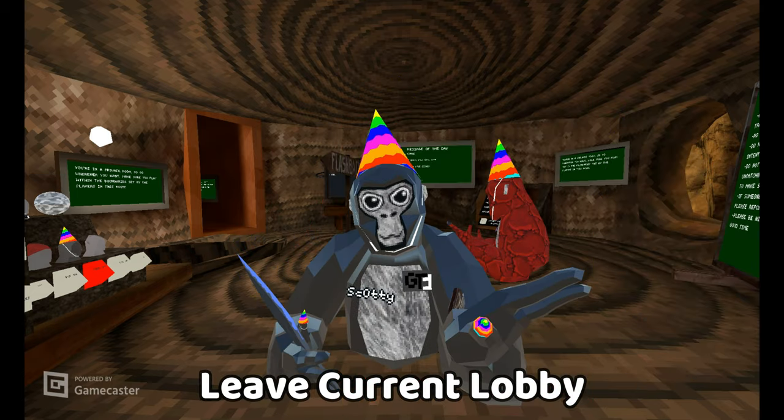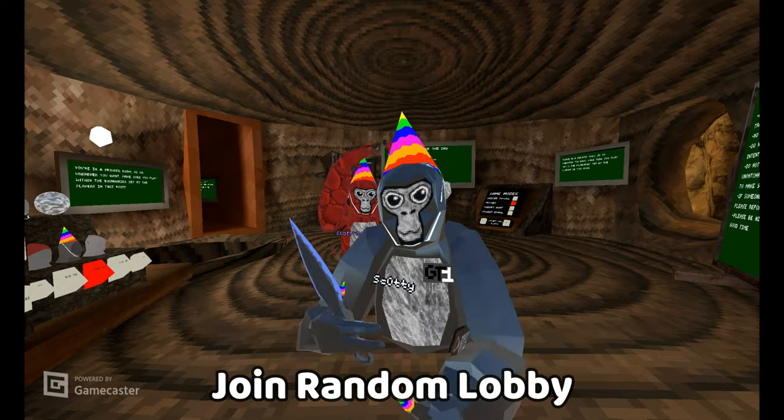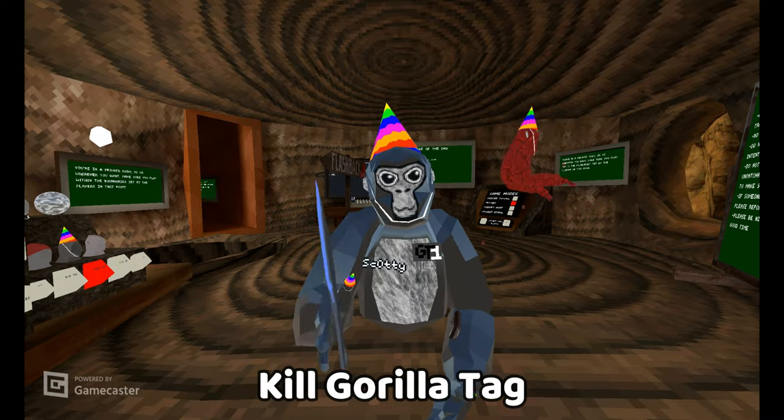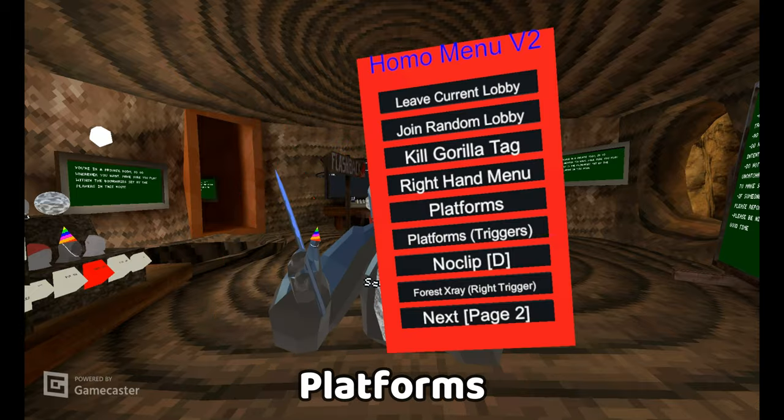First mod is leave current lobby — this is just like disconnect when you leave a lobby. Join random lobby will just join a random lobby in any game mode. Kill gorilla tag just quits your game. Right hand menu just changes it to your right hand if you prefer.